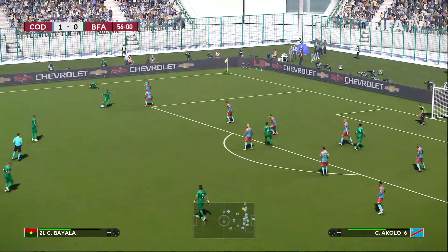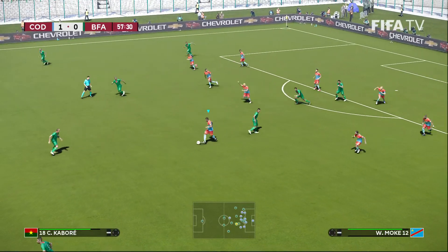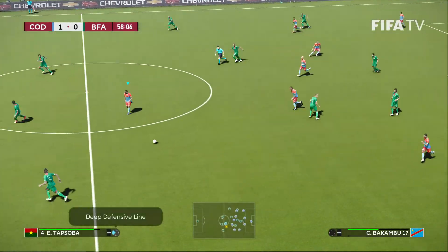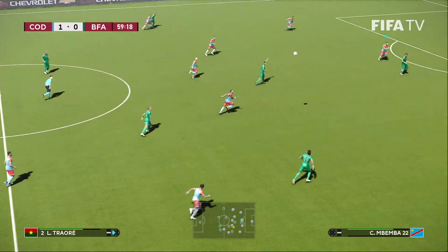Loose ball, Burkina Faso come up with it, send a cross into the box. Well defended by Congo. They are on the move. Bakambu can't get to that ball. Burkina Faso send it long.